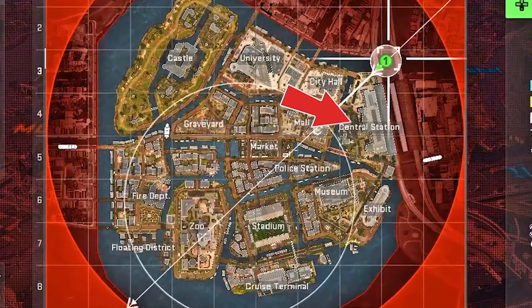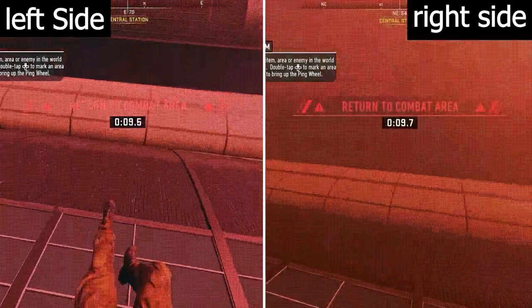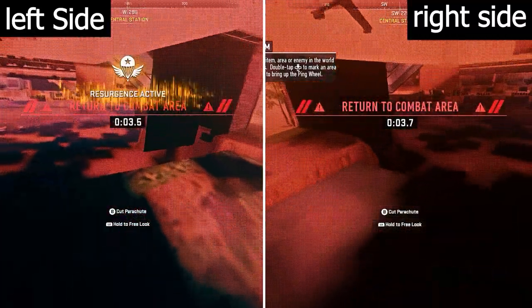Starting off with spot number 1, all you want to do is make your way to the central station, and then pick the left side or the right side on top of this building. Once you're on top of the roof, you want to find these windows and jump off the windows either on the left or right side. You then just want to go outside of the map and find this fake floor, then drop through the fake floor and go underneath the map.